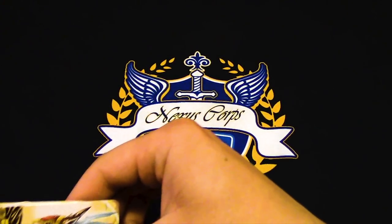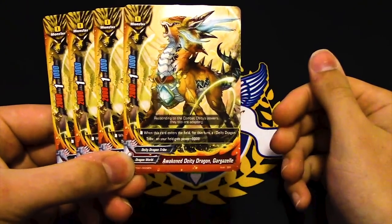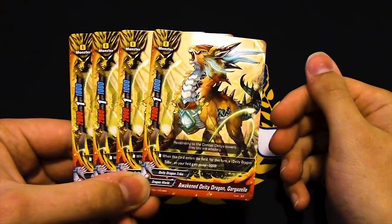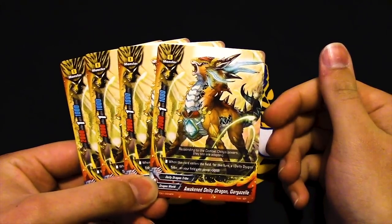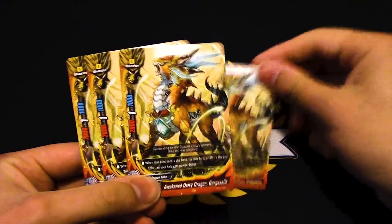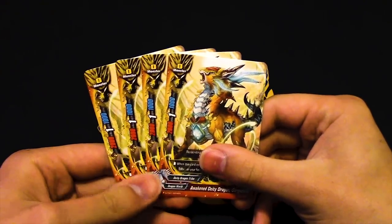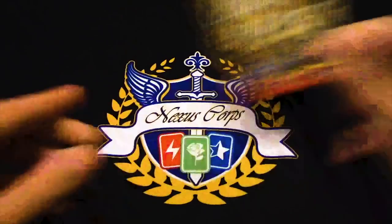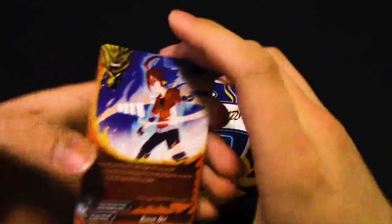Guard Gazelle — when this enters the field, for that turn a DDT gains 5k, but it doesn't have move or a way to return. This is pretty bad. If it sits in your center you can't swing with your item, and if you don't have an item you're relying on this. There are way better cards — get rid of this immediately.